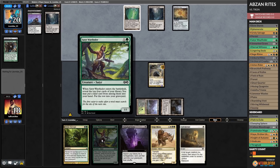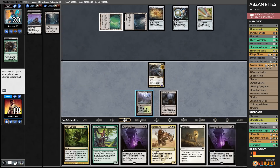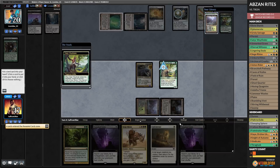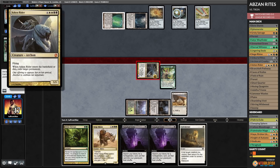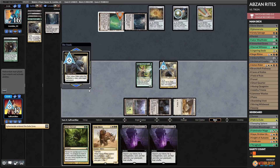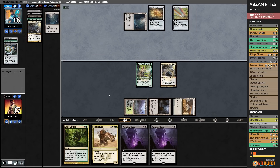Ephemerate Ashen Rider — eat your Tron Land! This is the dream being lived. Opponent: should have cracked your map, I guess. That's why we have Ephemerate in our reanimator deck. Opponent plays Chromatic Sphere and passes. Ephemerate Ashen Rider — we will get rid of your will to play! That was beautiful.